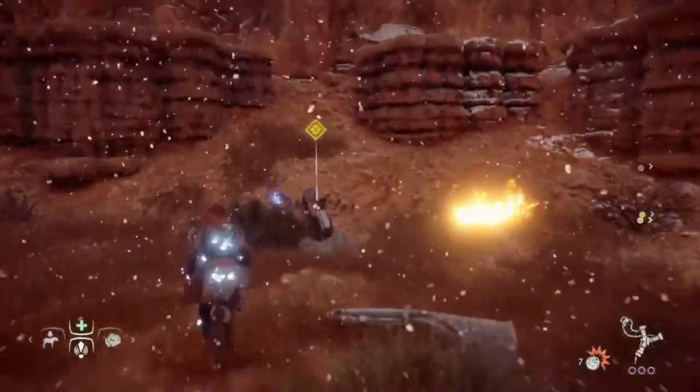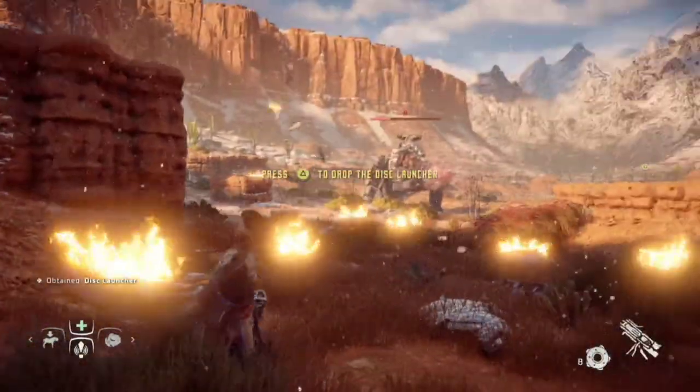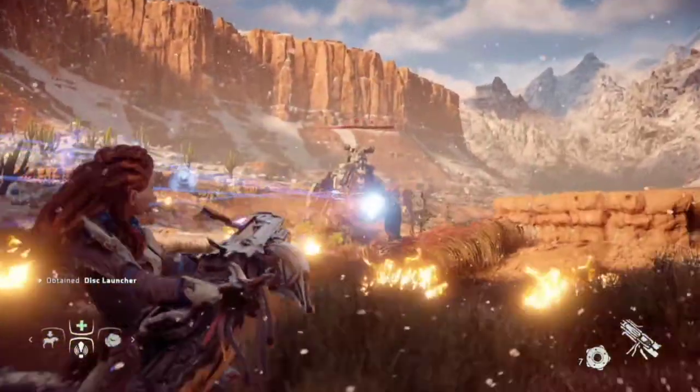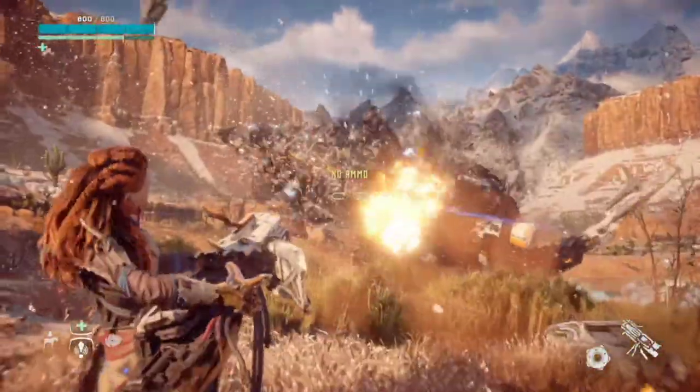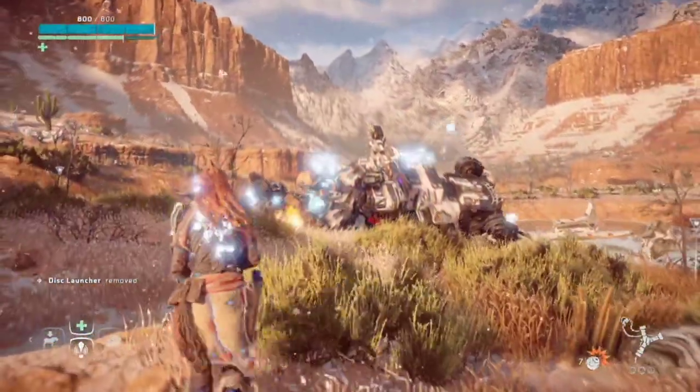Weapons that deal tear damage are the best option. Then pick up one of its disc launchers and use this against it. Its main weak points are the heart and data nexus, located on each side and on top of the head respectively.